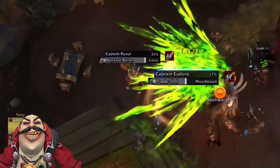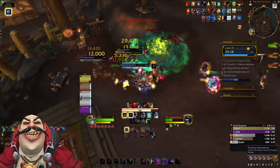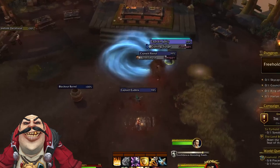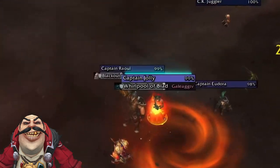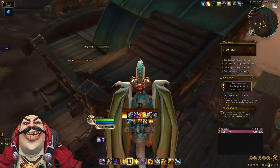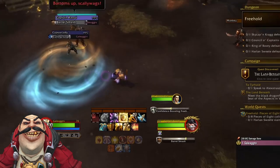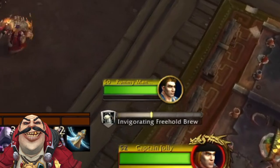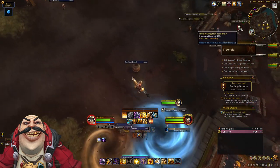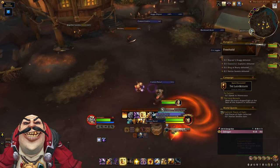Raoul has two abilities: Blackout Barrel spawns on a random player and needs to be killed off quickly, and Barrel Smash is a large swirly you have to move out of — don't greed it, just run away. Captain Jolly is the easiest captain: he does a swirly on the floor causing a bleed if you don't walk out, and creates a whirlpool of blades that chases players doing nature damage. Finally, Rummy the friendly bartender throws brews on the floor: a Confidence Brew (+50% crit for 8 seconds), an Invigorating Brew (+30% haste for 8 seconds), and a Caustic Brew (damaging, avoid it). Use WeakAuras or focus-target Rummy to know when to stand in the good brews — this is a huge damage gain.